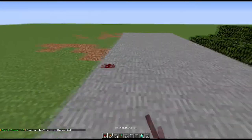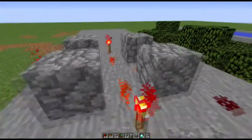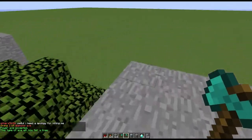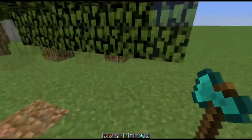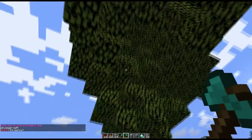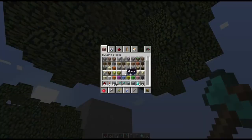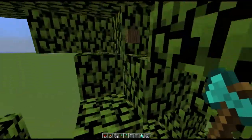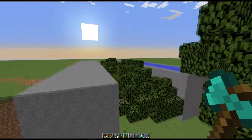The axe rune is a bit different from the pick and the shovel. Instead of destroying all blocks in an area, it fells a tree — meaning you destroy the bottom log and it destroys all the logs all the way up. So if you have a huge tree and destroy the bottom, all the logs on that tree will be destroyed and fall into your possession. As you can see, there are no logs left — only leaves remain.